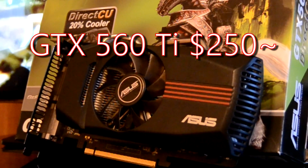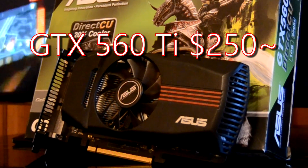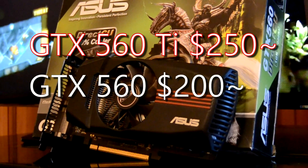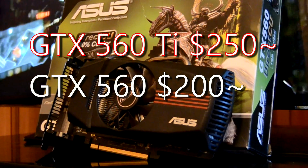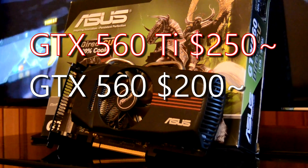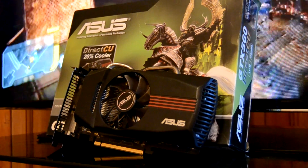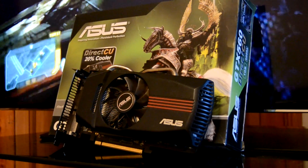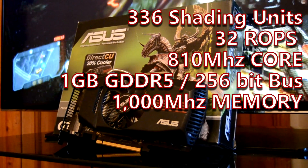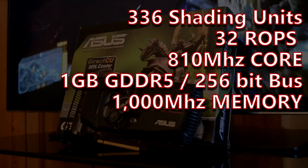A lot has changed in 6 years. Nvidia did what they've done many times before and simply cut down their GF114 GPU to reduce costs, birthing the slightly cheaper GTX 560, which sold for around the $200 mark. Today the GTX 560 can be had for under 40 quid here in the UK — I managed to snag this boxed Asus version for £25 — but it is still a little more expensive in the States, hovering around the $40 to $50 mark. What you get from the cut-down GF114 GPU is 336 shading units, down from the 384 in the Ti, the same 32 ROPs, and the same 1GB of GDDR5 memory on a 256-bit bus.